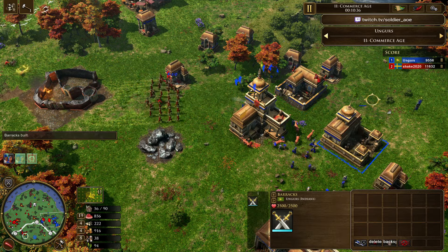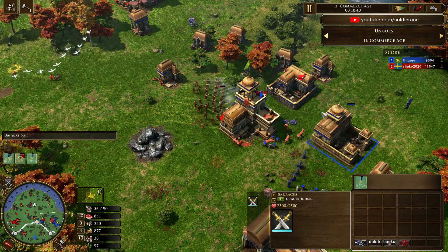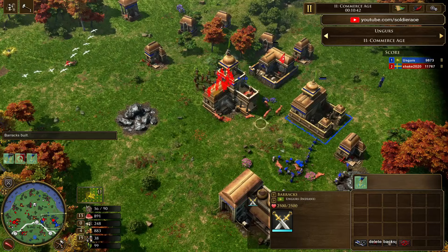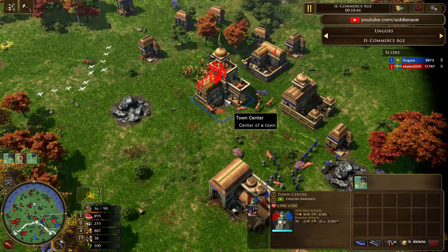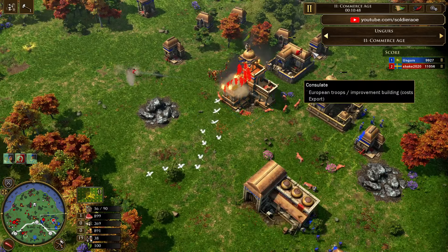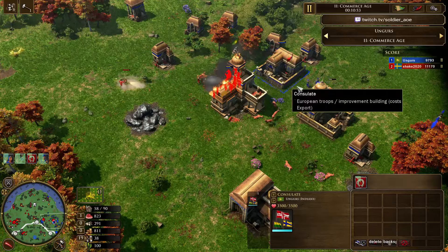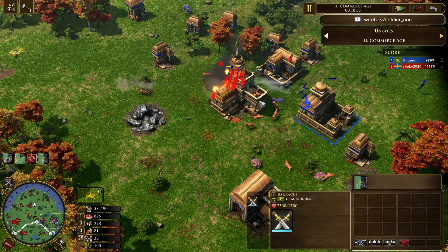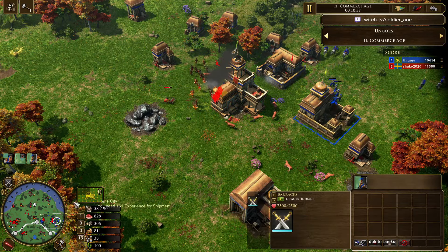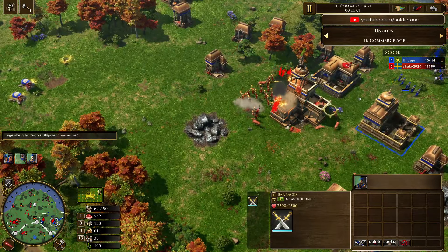He does get the Barracks up. He's got so many resources, almost like he's thinking about aging. He's in a bad position — he needs to just make units, and he already used the Minutemen. This is not looking good. He's got the Consulate Husk coming, but not versus Carolines — that is not what you want. He's got Gurkha in queue. Looking very dire for Ungers at this point.